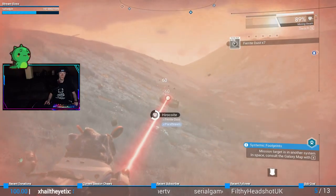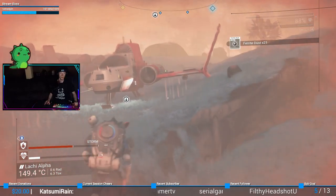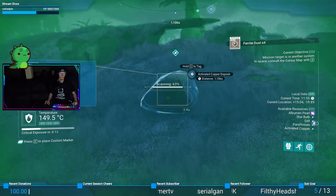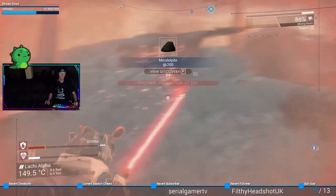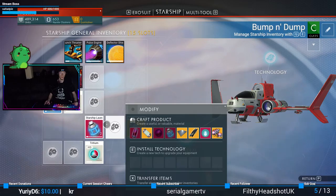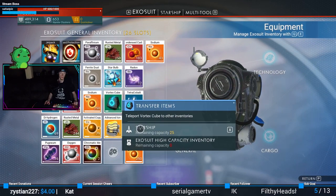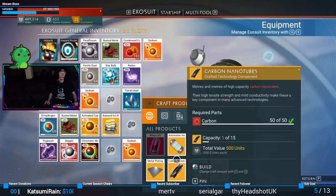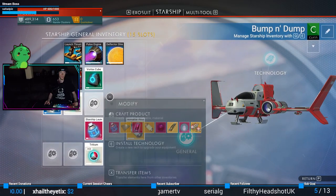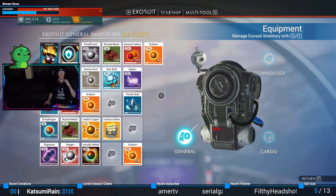Need more metal plating, which needs ferrite dust. I think I can mine this real quick. Almost fell into the pit I just made. Get in there. All right, can I make it? Missing components. This gets transferred to the spaceship — oh, metal plating!